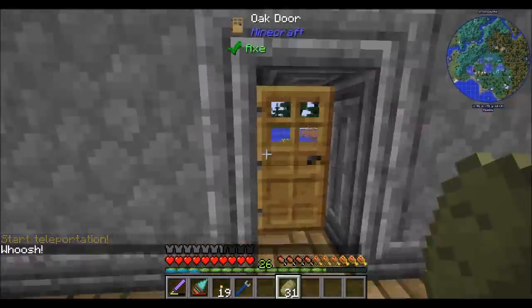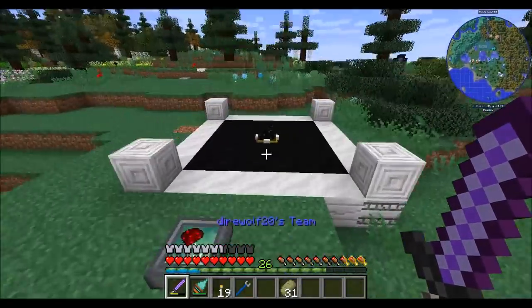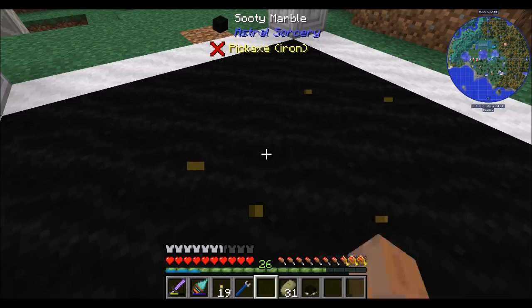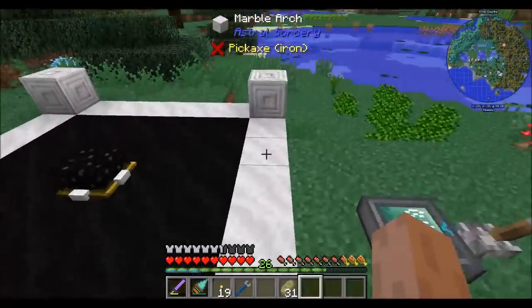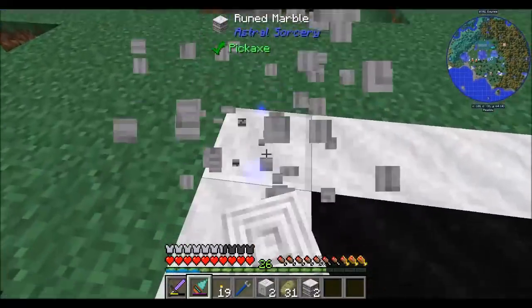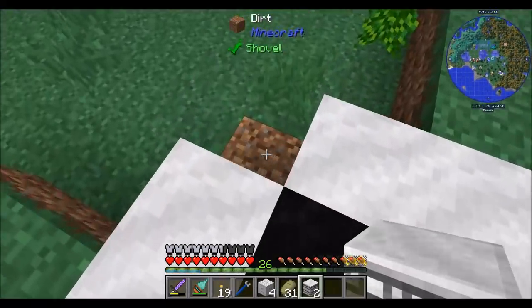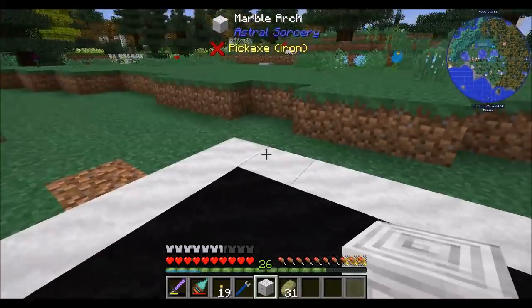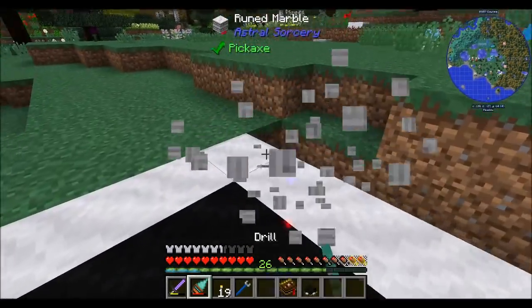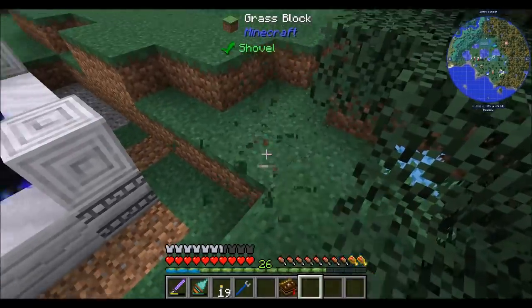Back at my main base, this one didn't light up like the other one did — it's just a big fat nope. It's literally the exact same build. Checking the components: sooty marble, marble arch, engraved and ruined — I can't see any difference between the two multi-blocks. Back after rebuilding it — sometimes blocks can be funny.